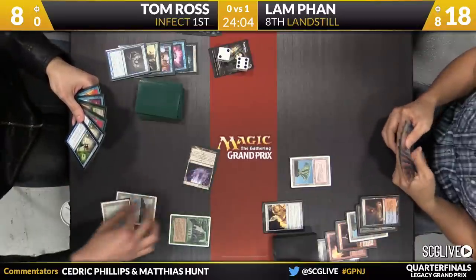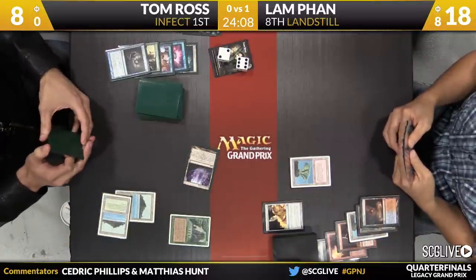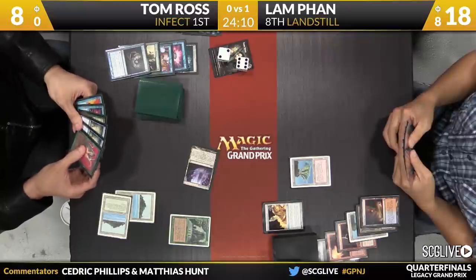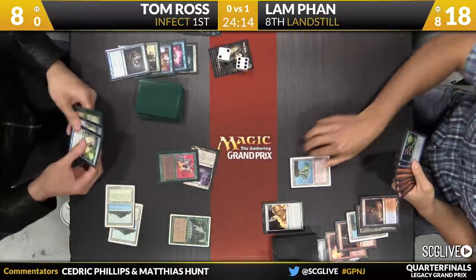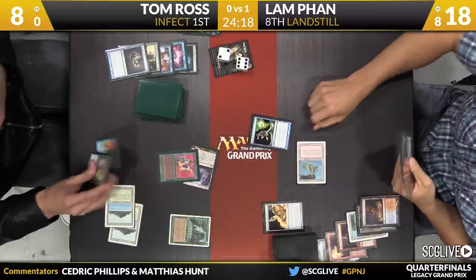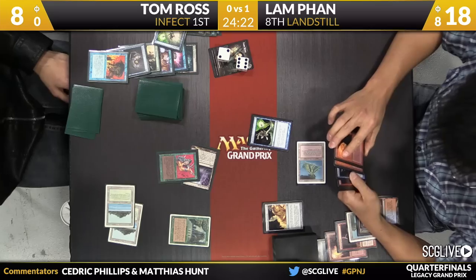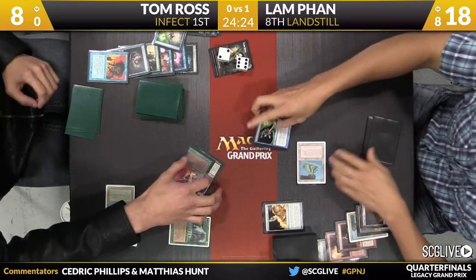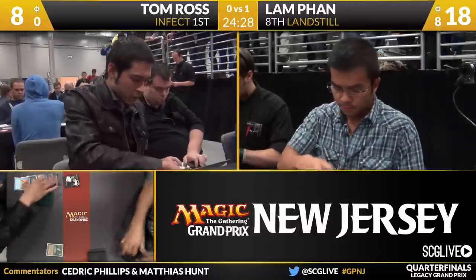Ross draws a Berserk. He's going to fire up, come into the red zone. No need to try to make it a one-turn game — two turns is plenty. He can just fire it off right now. He's got the Berserk here. This will be either a Spell Pierce or a Lightning Bolt, and Tom already has his two cards ready for Force of Will. He doubles the power, and that is going to do it. Tom Ross is going to win game number two here over Lam Fan. That means they're headed to a third one.